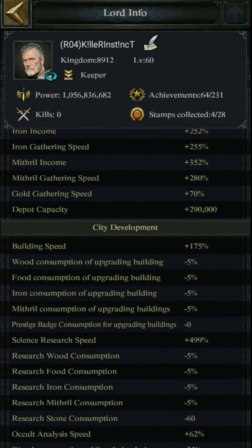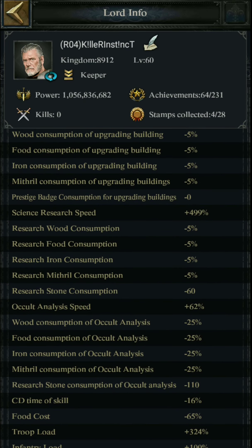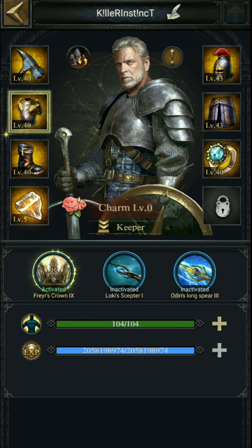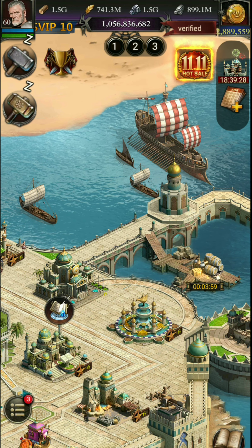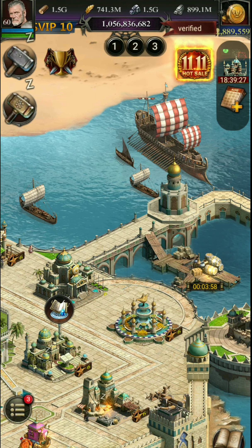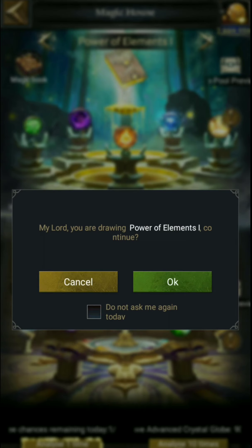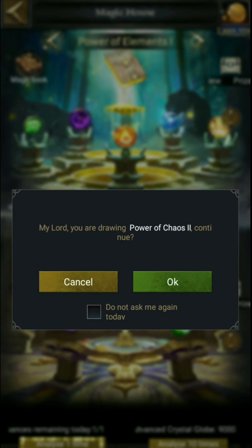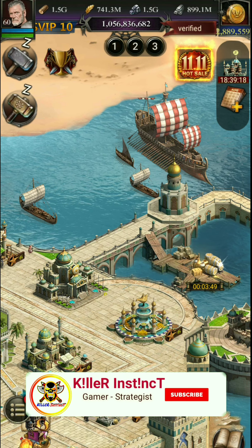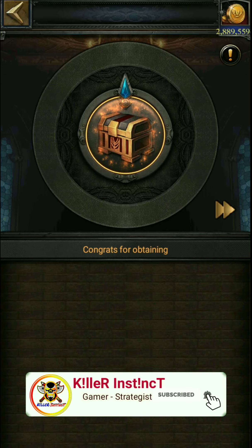Let's check my research speed. At this moment it shows almost 500% research speed. Now I can show how you can get more sage tower technology speed. But before going there, if you liked the previous part, please subscribe to our channel and press the bell icon.